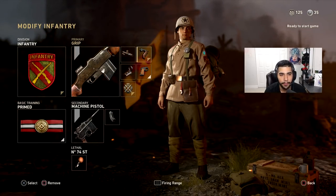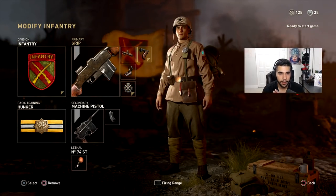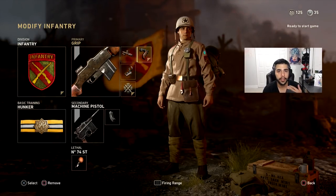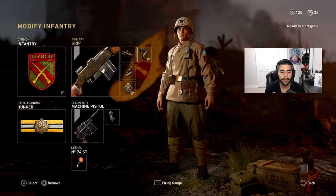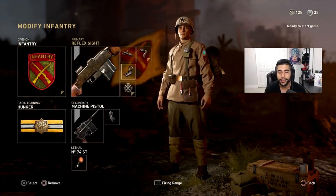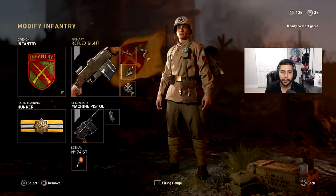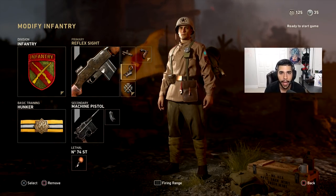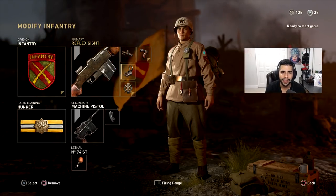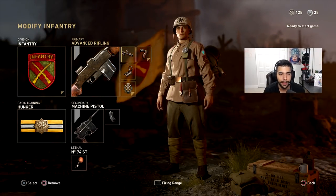With Primed I have grip, advanced rifling, quick draw, and a reflex sight — four attachments. Quick draw isn't really necessary on AR. Quick draw does not affect time out of sprint, and there's no Dexterity-type perk like in Black Ops 2. All quick draw does is aim in faster when you're walking or standing still. As an AR you're not going to be sprinting around everywhere — you're going to be pre-aiming corners. So quick draw isn't really necessary on ARs.